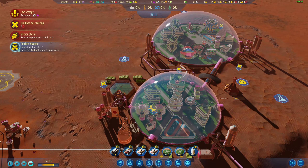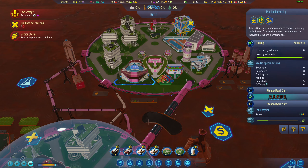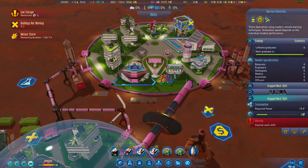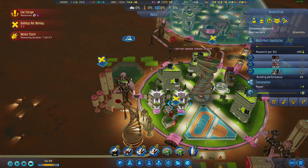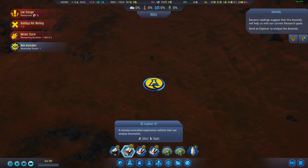We're definitely producing enough. We're actually decreasing — hit 813 before — but we'll be okay. Scientists are still training. I wish the game would tell me how far their progress is. We need 38 engineers — that's crazy. Anomaly found — sweet, we got ourselves an anomaly.